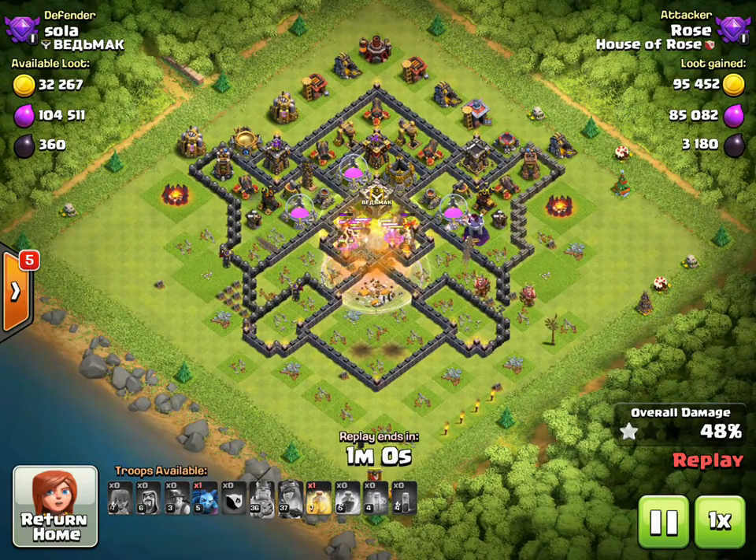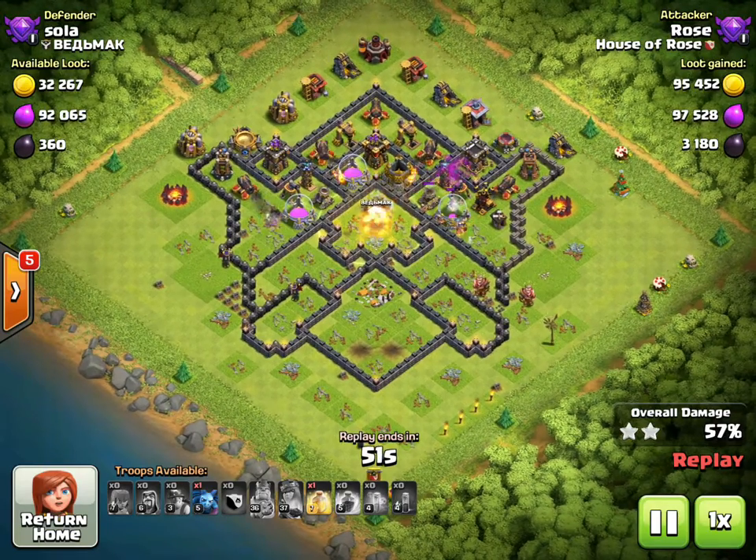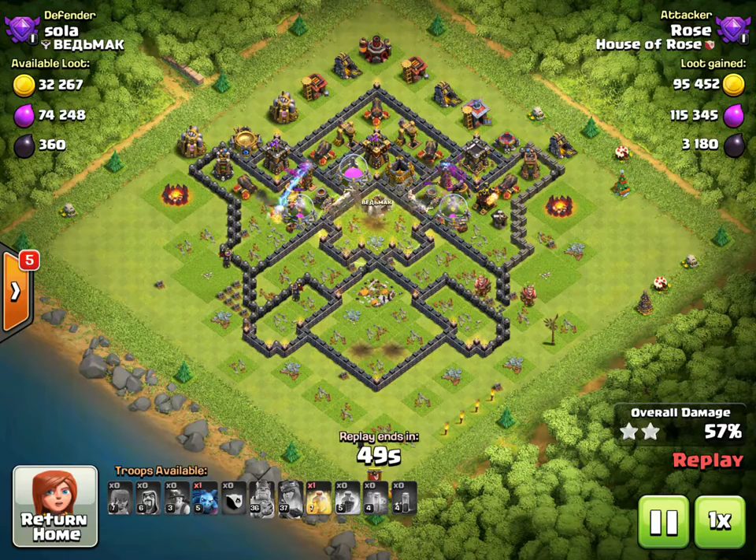As you can see, the core goes down fairly quickly — no inferno towers, no expos, they're all gone. What we have left are a couple of point defenses. With so many miners, point defenses aren't going to do a whole lot.